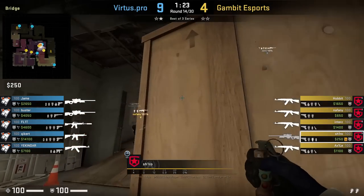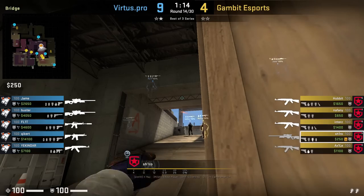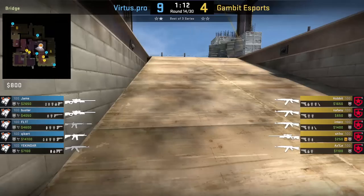Shiro throws the perfect top ramp flash: crouch behind this box, aim below this beam, then left click throw. Unfortunately we don't get to see it in play here as VP have no one top ramp.